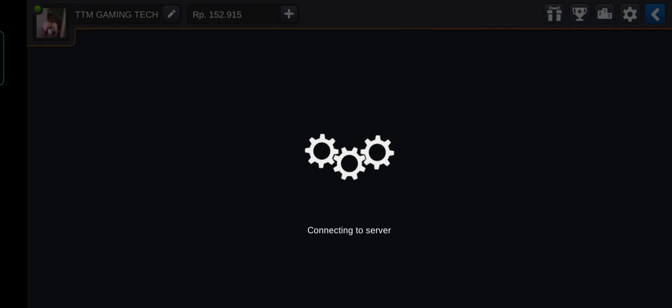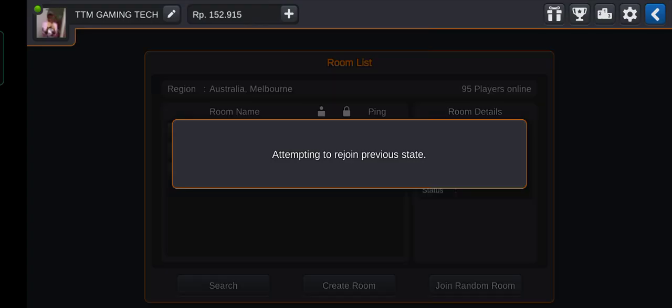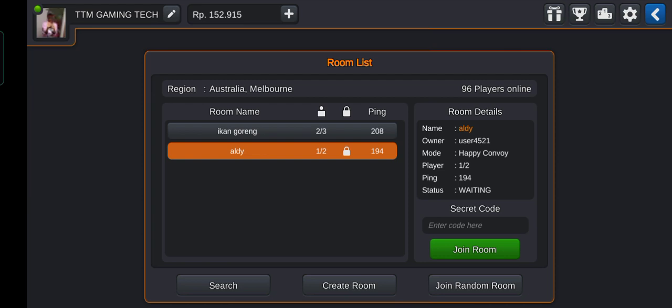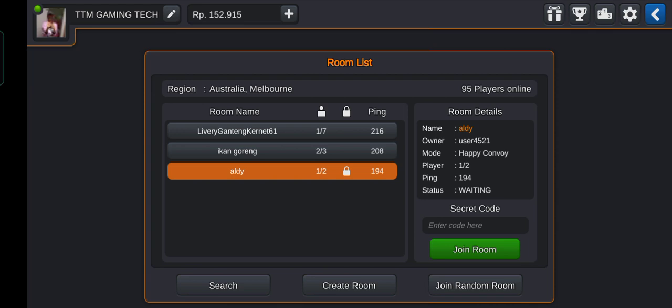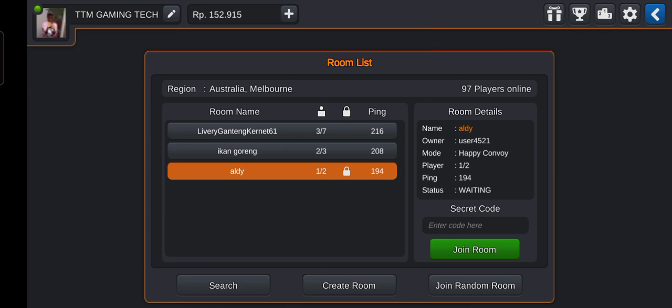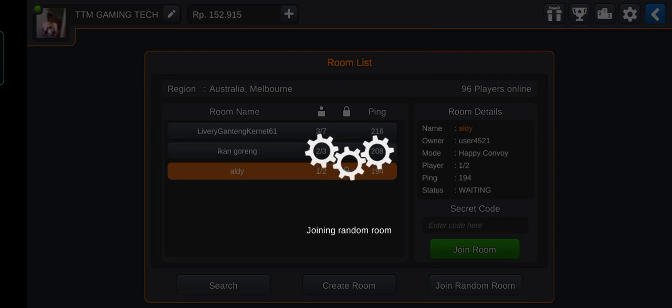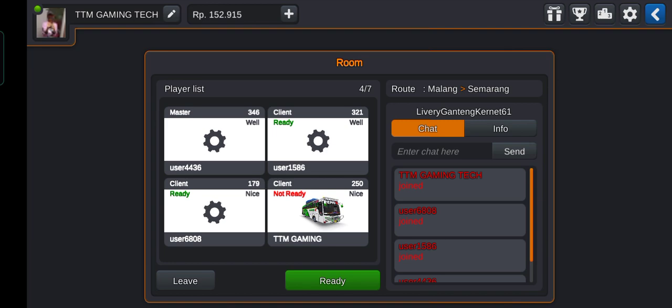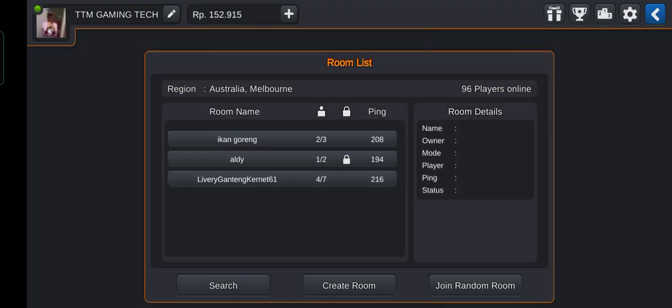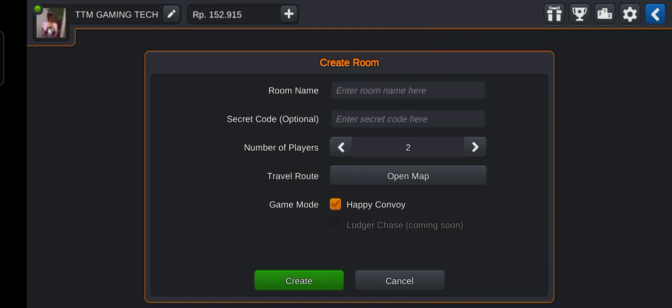Let's get back and turn it on. Now we already have rooms — we have a joint room and a joint random room. I will use this room. Actually, we want to go to create a room instead.